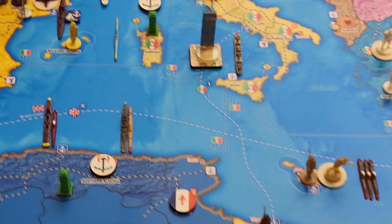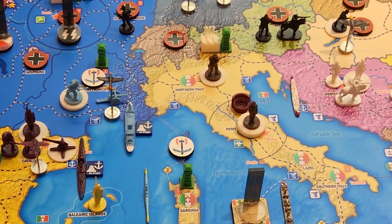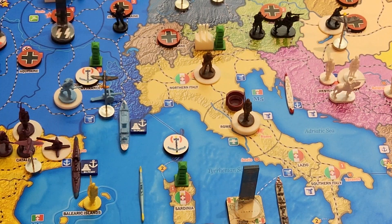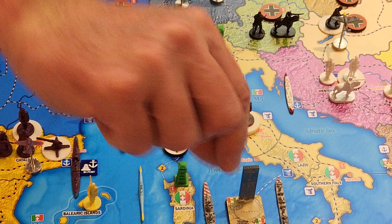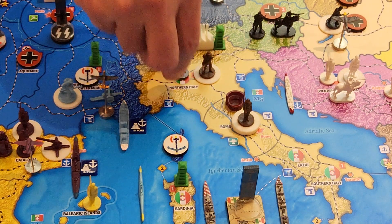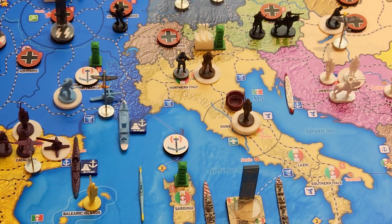I will place my Marines in Northern Italy and the heavy cruiser in M3. Let's do disposition. In Northern Italy, I've got one Marine and two mountain infantry in Rome for militia.